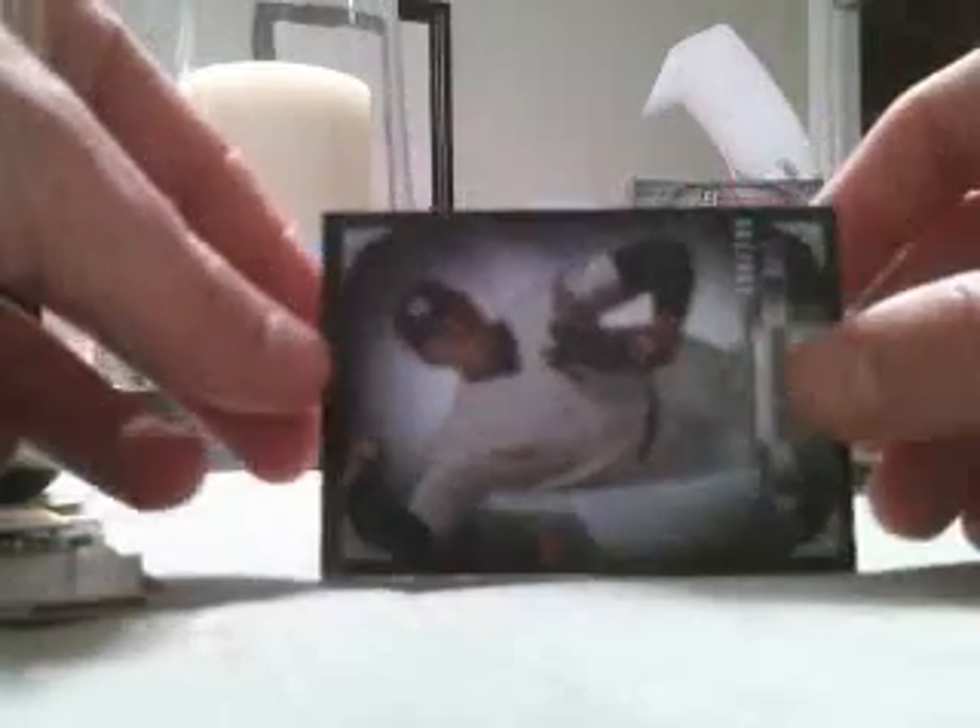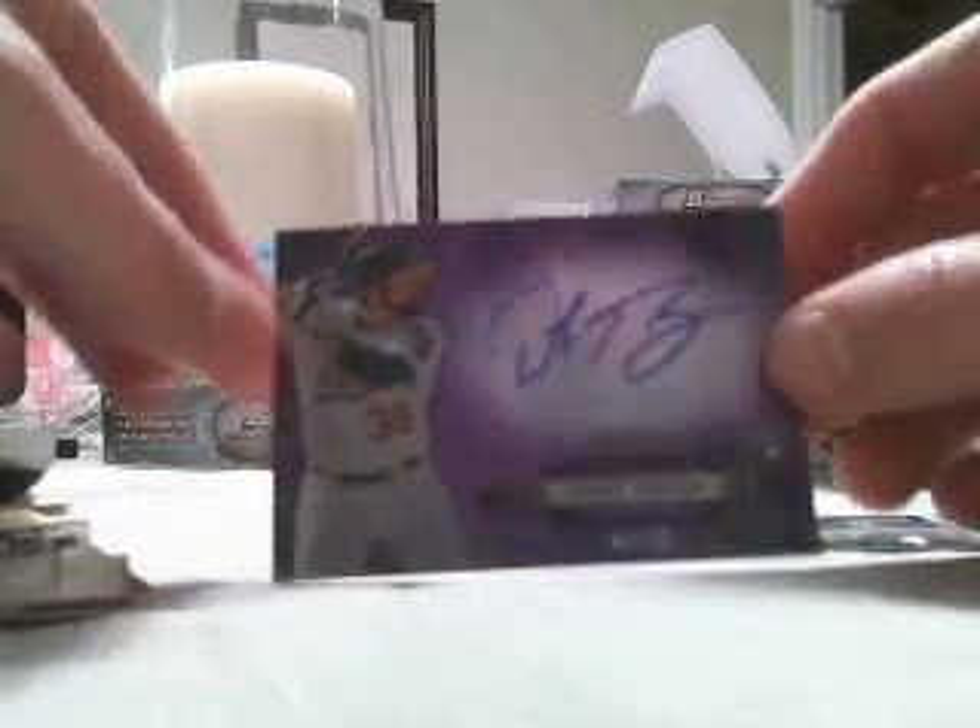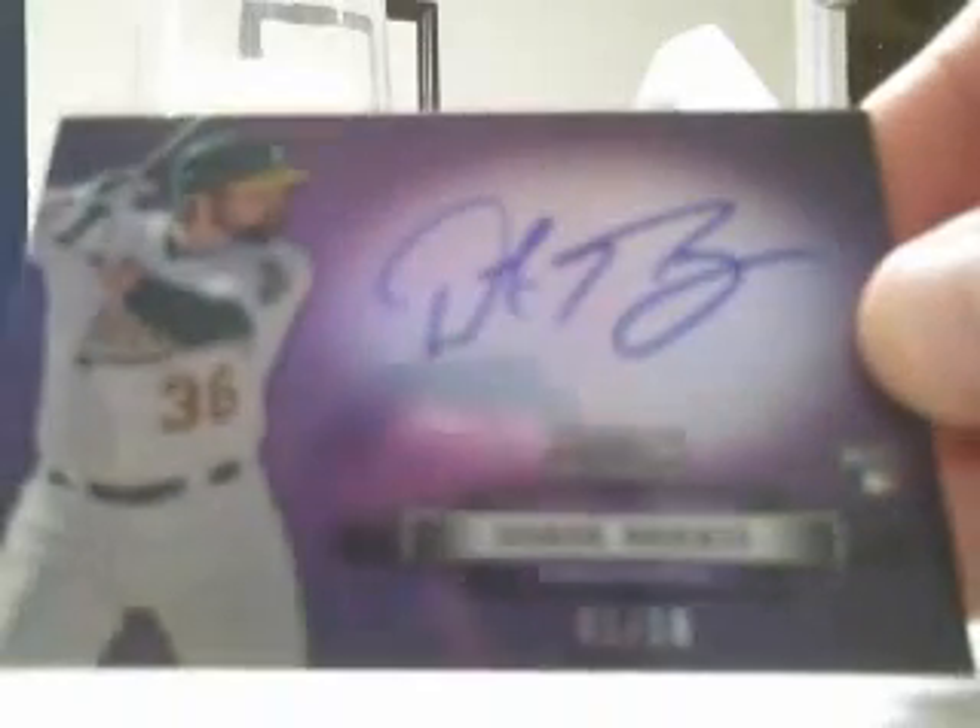Two more packs. Got a Jose Campos out of 1/99 for the Yankees, goes to Ugi. Mike Zunino for the Mariners, very nice. Peter O'Brien for the Yankees, that's for Ugi as well. And then this is going to be a purple — Derek Norris, one out of ten, rookie card for the A's. Purple is sharp too. So that goes to Blue Marlin. A's were a pretty good pick in this one.